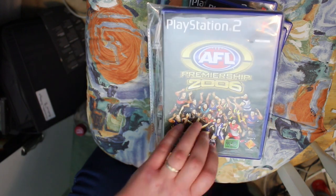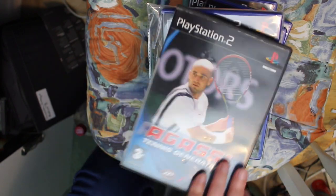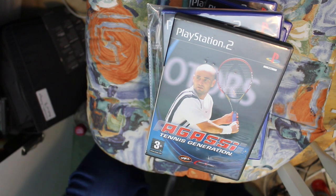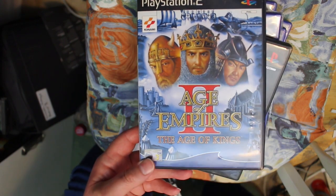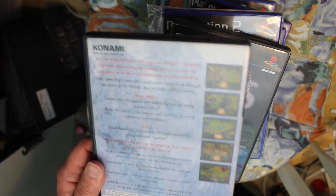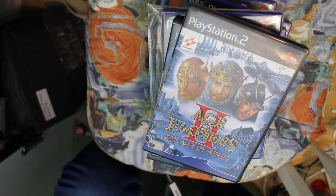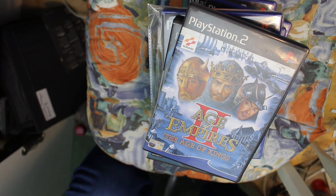Agassi Tennis Generation is a generic tennis game — not really something to write home about. Then there's Age of Empires 2 on the PS2, which is a full real-time strategy game — a proper Age of Empires on a console, which is weird. I remember playing Halo Wars years ago thinking it was strange to play RTS on a console, but I could have been playing it years earlier. It's not a bad game actually.